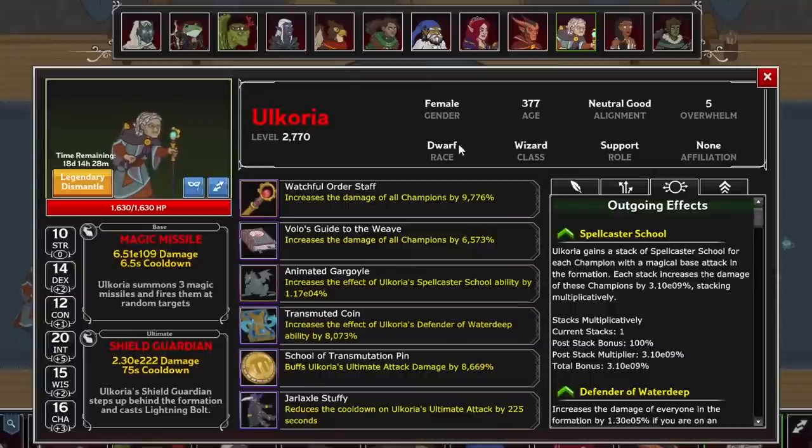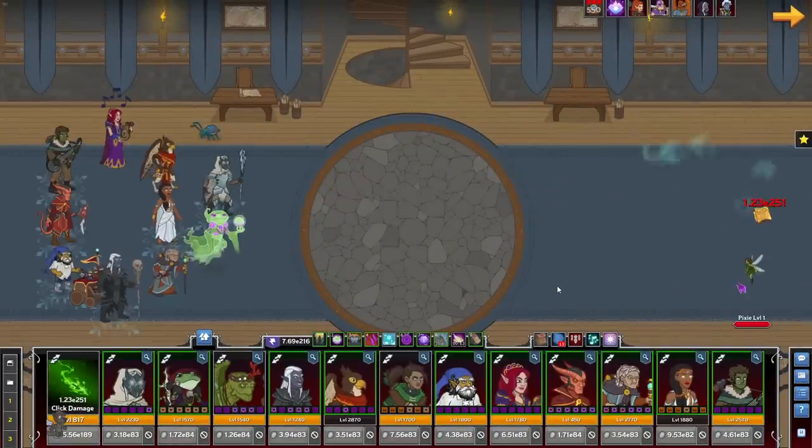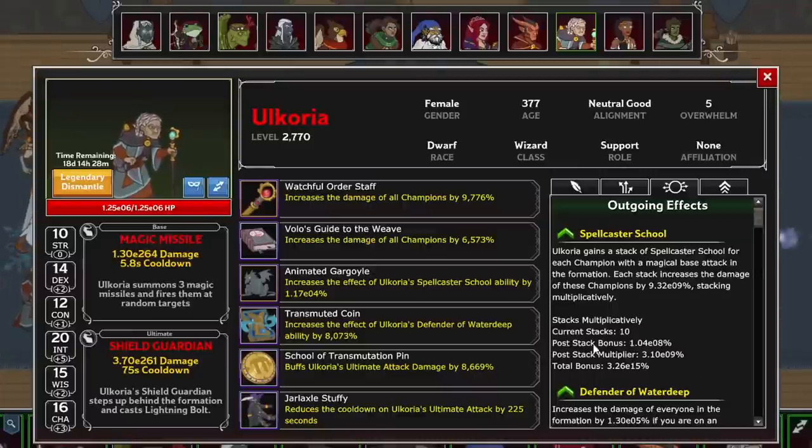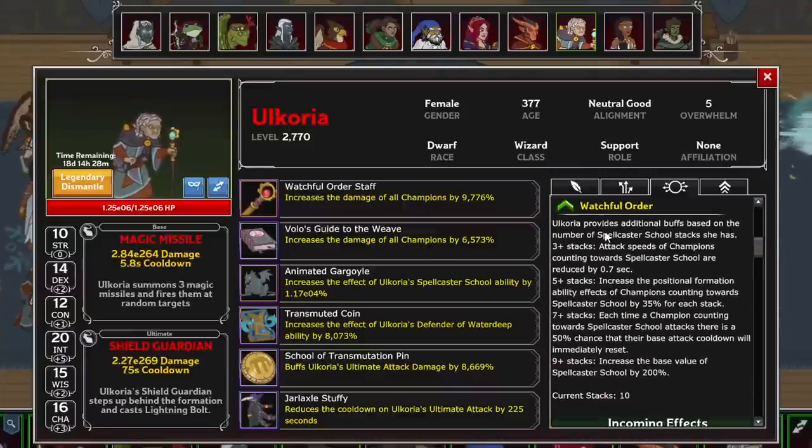Time for our next evergreen champion, Ulchoria, the Neutral Good Dwarf Wizard. She serves only as support, done primarily through Spellcaster School, which gains a stack for every champion in your formation slotted with a magical base attack. This stack is applied multiplicatively to the already decent damage buff it offers, but only to those with a magical attack. These stacks are also tracked with Watchful Order, which gains new buffs depending on how many stacks you're at — and remember, only those under the effect of Spellcaster School will receive these buffs.